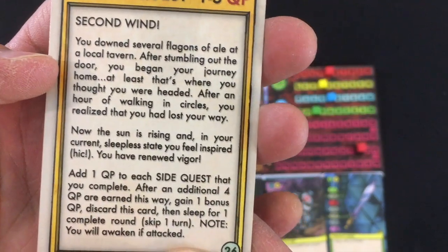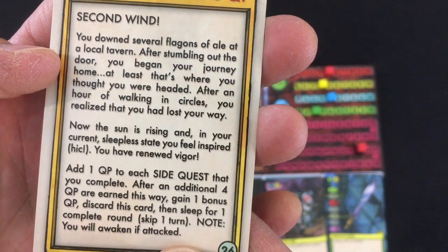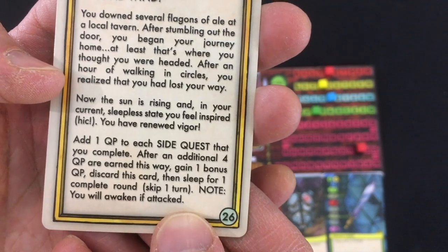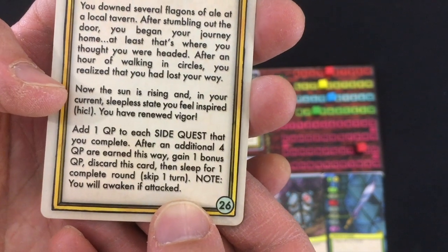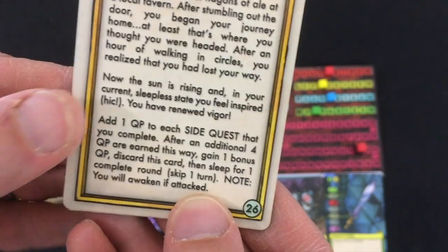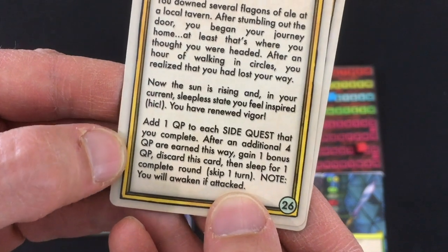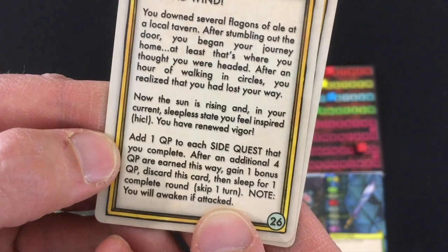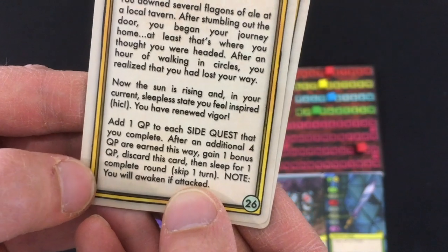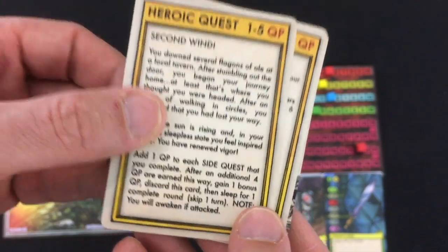The second quest: you down several flagons of ale at a local tavern. After stumbling out the door, you began your journey home — at least that's where you thought you were headed. After an hour of walking in circles, you realize that you had lost your way. Now the sun is rising and in your current sleepless state, you feel inspired. Add 1 quest point to each side quest that you complete. After an additional 4 quest points are earned this way, gain 1 bonus quest point, discard this card, then sleep for 1 complete round. You will awaken if attacked.